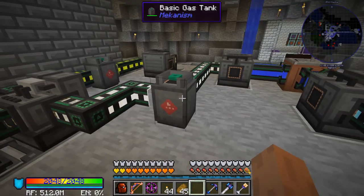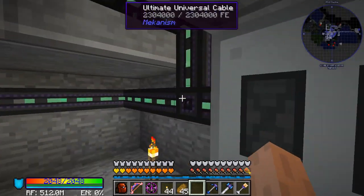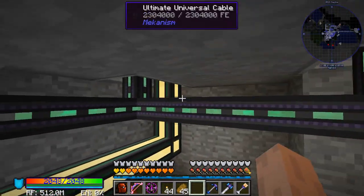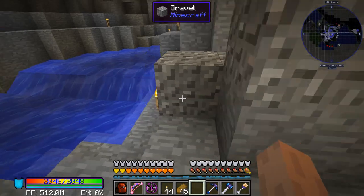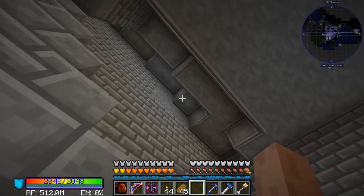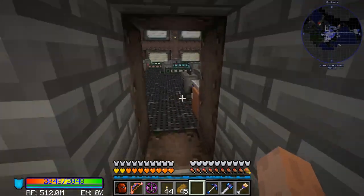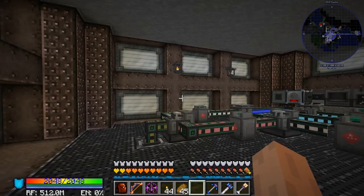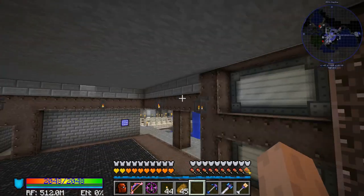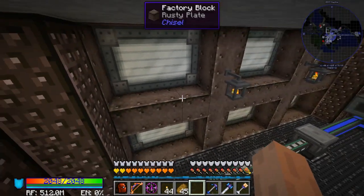If you come underneath here, you can see this is where our power cables are now, from this quantum entangloporter which is also providing the brine being used here. We finished the ceiling in here and intentionally left this a layered look up here — that's on purpose. Now for the five times room: we kept the look of the factory blocks and rusty plates, but we took a page from the recessed walls upstairs and moved these sturdy blocks back one so they're more recessed into the wall. It gives the wall some more depth.